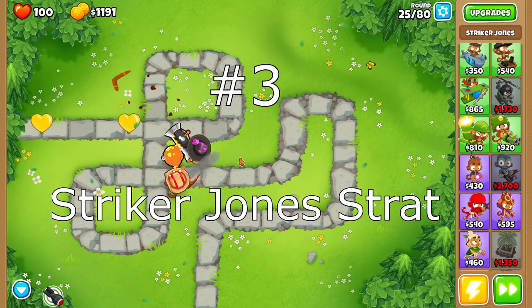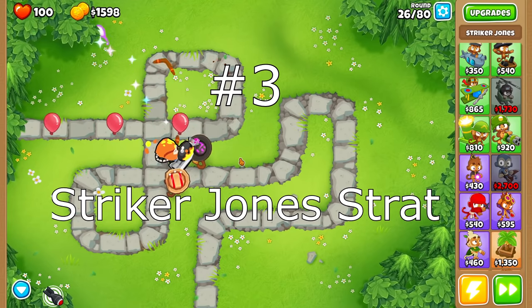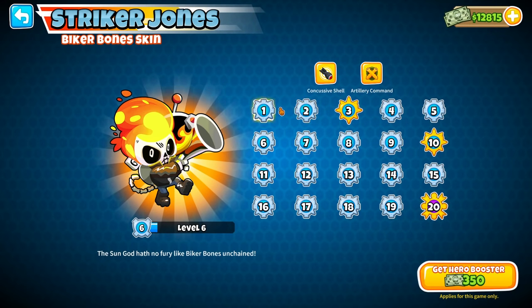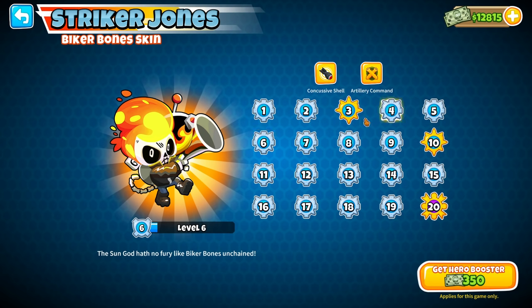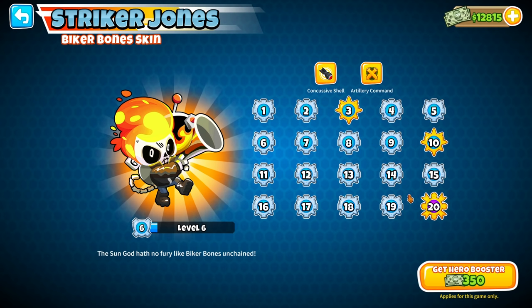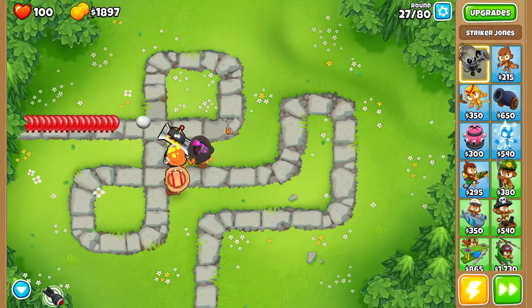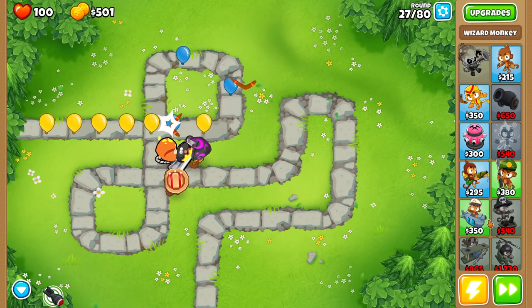Number 3! This is probably one of the weirder strategies I'm going to show you guys, but it is extremely powerful if done properly. We're talking about the Striker Jones strategy. The reason it's so powerful is just the power of Striker Jones himself. As he levels up, he's going to make your bomb and mortar monkeys stronger and stronger — increasing speed, radius, range, and pierce. At around level 19, he'll increase attack speed and make all black bloons vulnerable to explosive damage, which means the number one weakness of cannons and mortars is now officially gone.